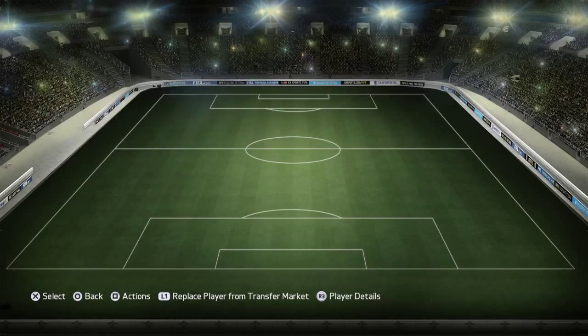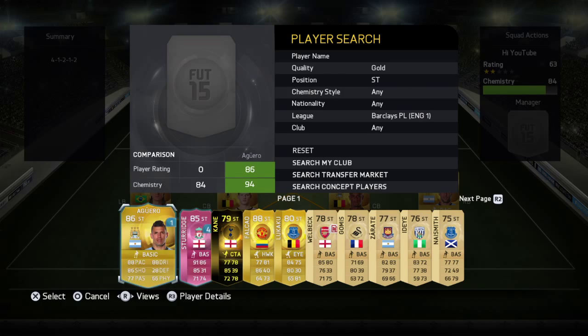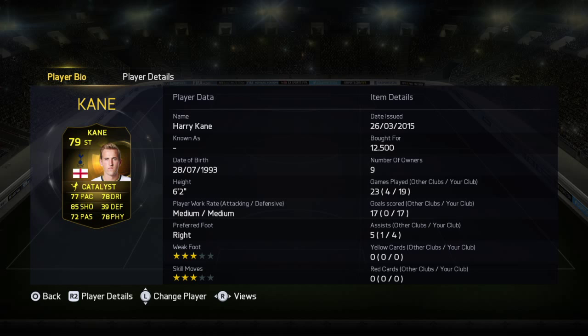For striker, we've got in-form Harry Kane. I recommend this guy so much — 6'2", good at heading, decent pace, decent dribbling, really good shooting accuracy. He's 12.5k, which is about his average price. I remember before Price Ranges came out, his in-form card was about 100k, but ever since Price Ranges came out, he's gone down a lot. He's a good player — I recommend him.